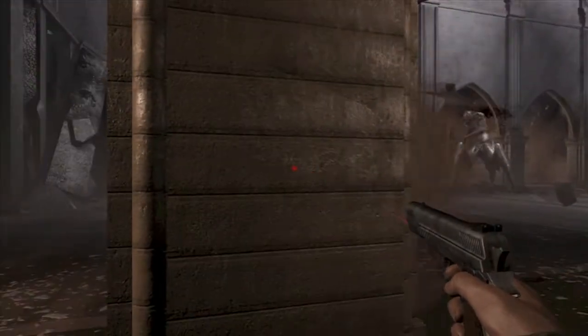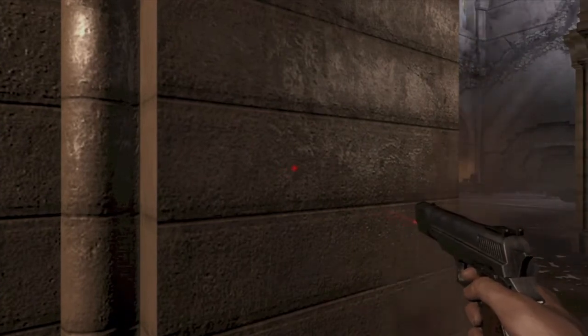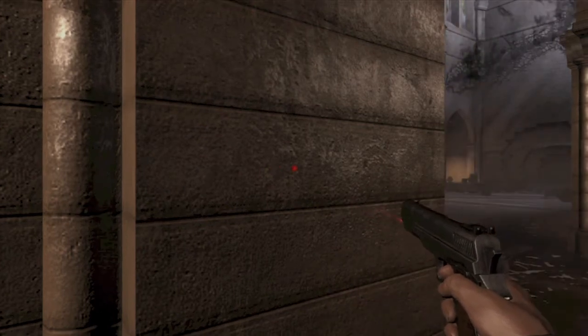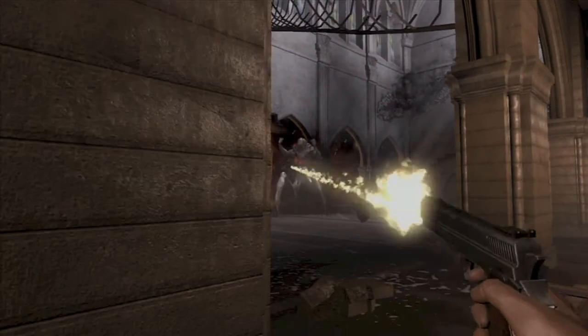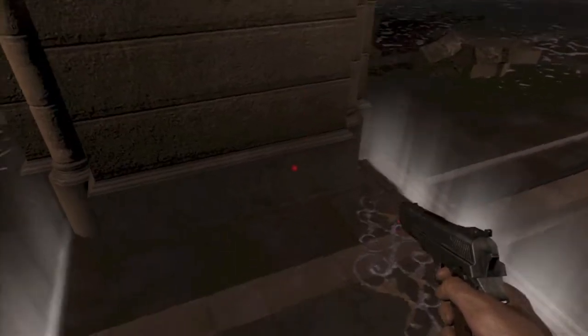There are six pillars in the room. To defeat this boss, you've got to do the same thing a bunch of times, so we're going to have to do this six times. Once again, hide behind the pillar, make sure all the daggers hit the pillar, and then shoot him in one of his weak spots.